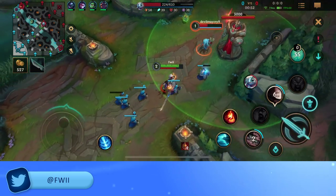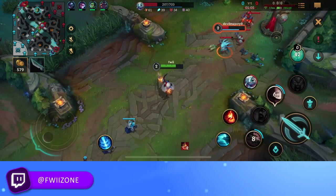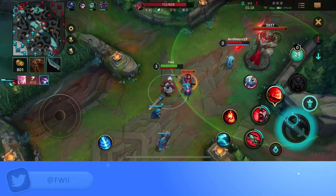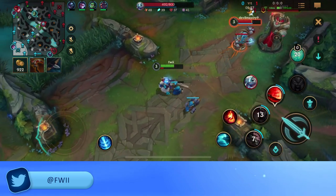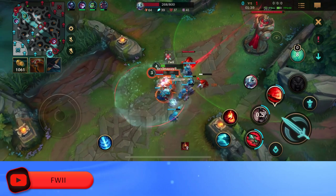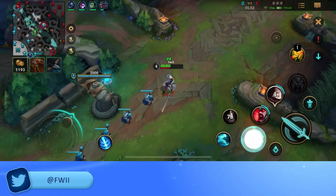We're doing a lot of good trades on him. He's probably going to grab his honey fruit here. We're just going to pop our Q to heal. We're just hitting him under his tower. He ended up flashing. Let's go back and grab the honey fruit — we can stay in lane after this and he'll have to back. We can press Q again to heal.